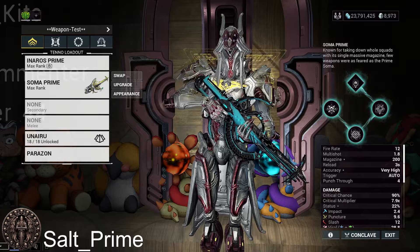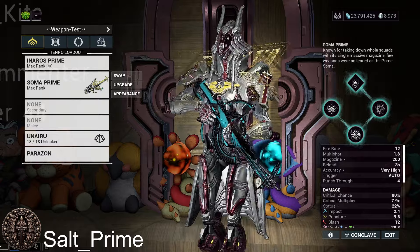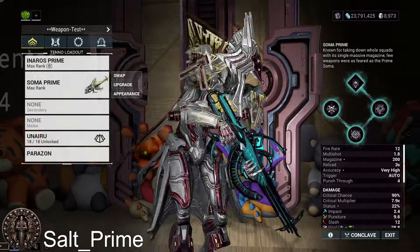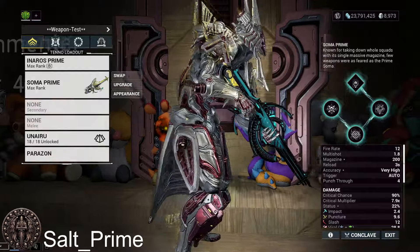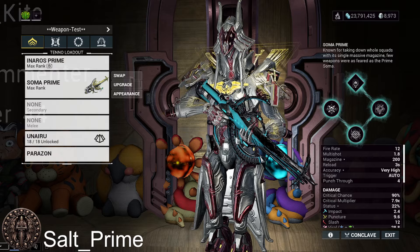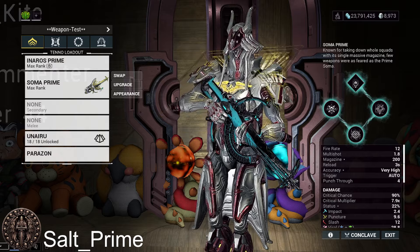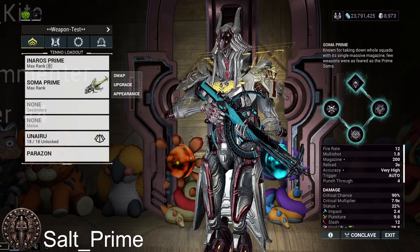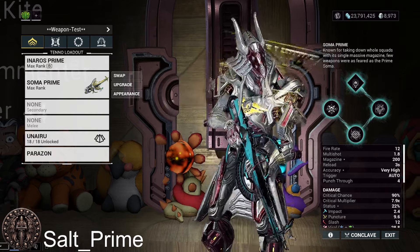The Soma Prime is a machine gun, and its incarnate form turns it into a shotgun-machine gun hybrid — basically an automatic shotgun with a very tight pellet spread. It almost still feels like a machine gun because the pellets are so tight, but it's technically a shotgun and it gets crazy multi-shot with it.